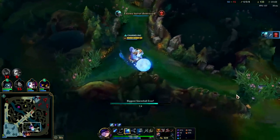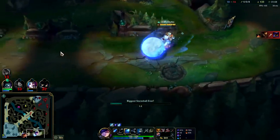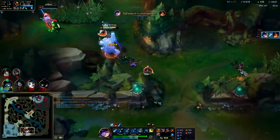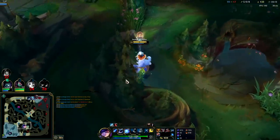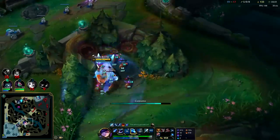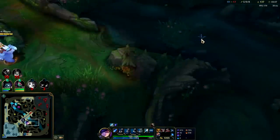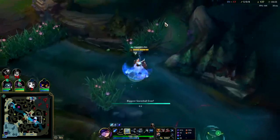I have to get some levels into E. I am coming from really far away. I have Thornmail on, friend, and you don't have any self-healing. He hit the plant away from me and then just suicided. That made no sense. It cost us a smite. They get Scuttle again.